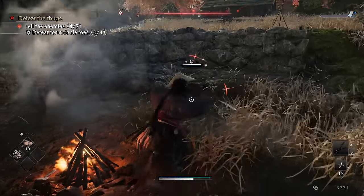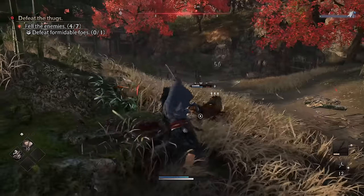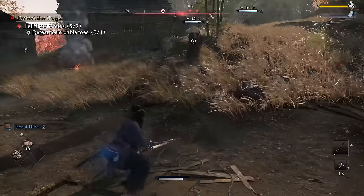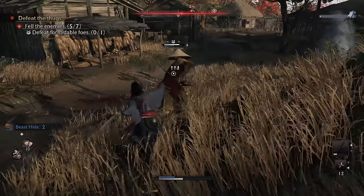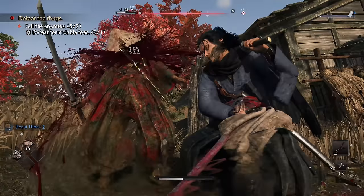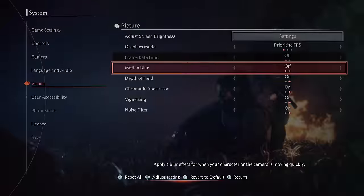When playing at frame rates of 60 and above, it is widely agreed that games tend to look better with motion blur turned off, and that stands for Rise of the Ronin too. Just bear in mind that it is sort of an accessibility feature to reduce motion sickness for some people, which is why it's on by default.